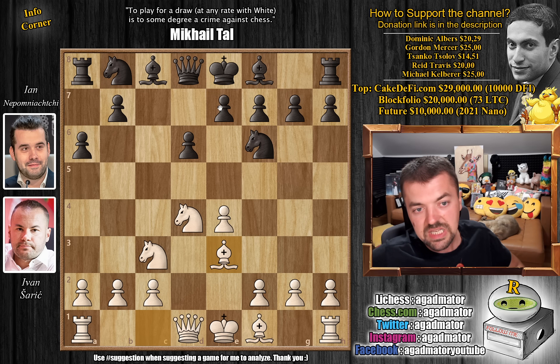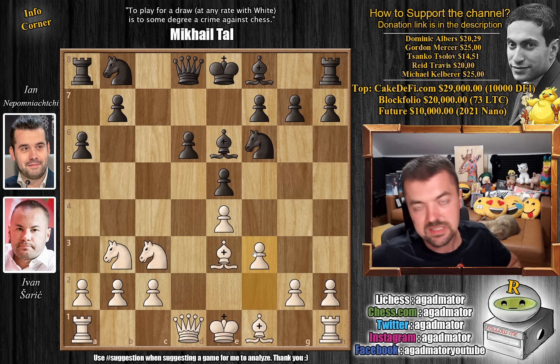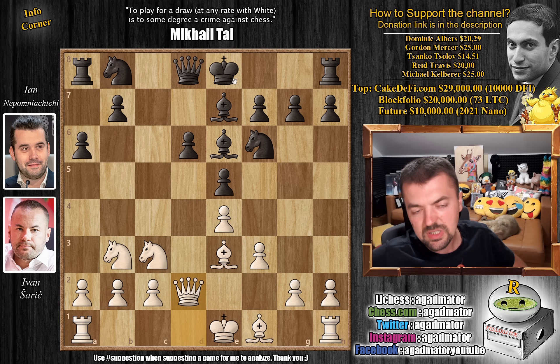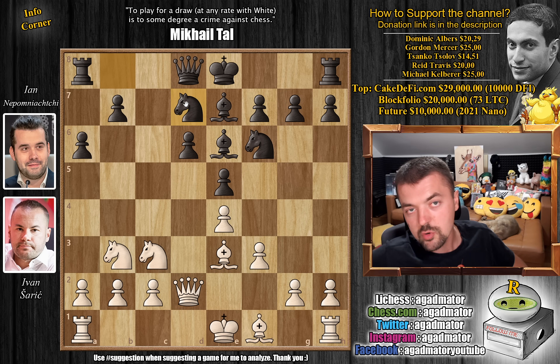We have bishop to e3 and pawn to e5 — the English Attack. So the knight has to move, knight back to b3 and bishop to e6. We have f3 — again this is all main line — bishop to e7 and queen to d2. And here the absolute main line is to castle, but Ivan goes for the second most popular option: knight b to d7.